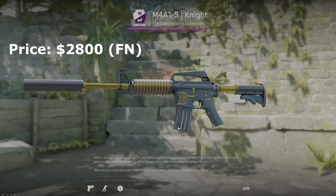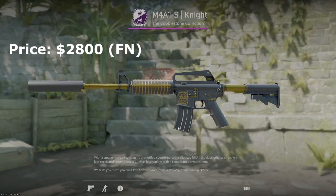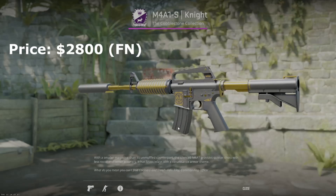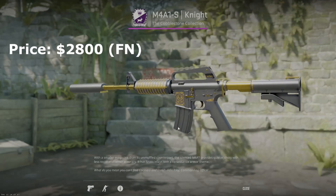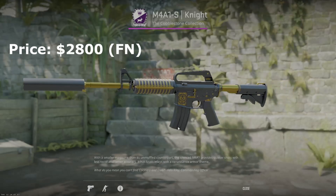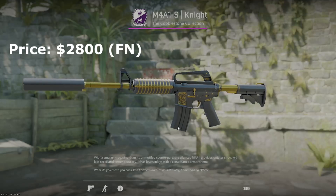There is one more M4A1-S skin worth mentioning — the M4A1-S knight. It's ungodly expensive, it's black and gold, and maybe if you're doing a black and gold themed inventory it works. It's a couple thousand dollars because it trades up to the dragon lore, but there it is — another black M4A1-S if you want to spend a couple thousand bucks.